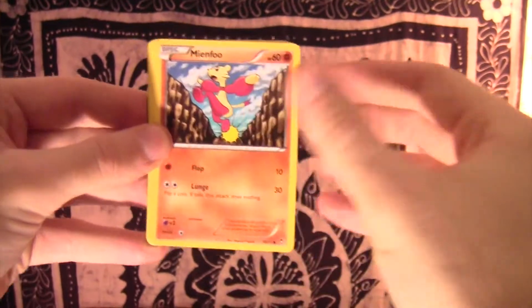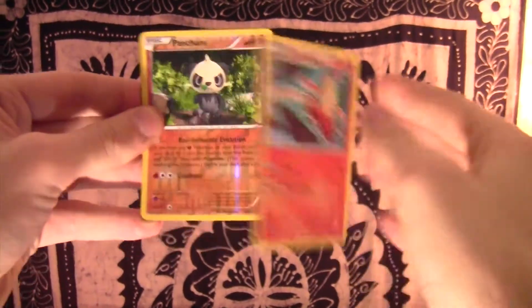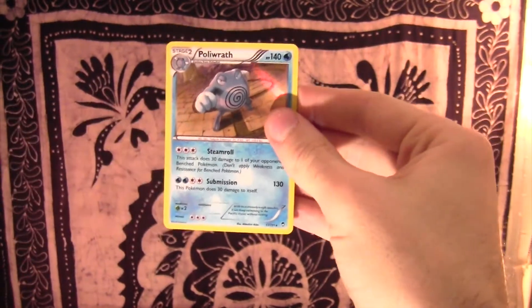Cubchoo, Poliwag, Plusle, Mindfoo, Bellsprout, Energy Switch, Battle Reporter, Combuskin, Panshim, and Poliwrath.